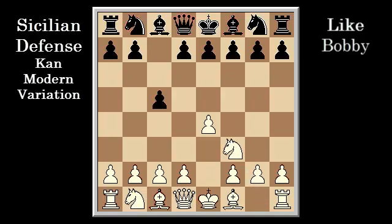From this position, Black has many options. Let's first take a look at E6, the Sicilian defense French variation. Bobby's usual continuation was D4. One thing you'll notice about Bobby: he stuck to the main lines and knew them well.